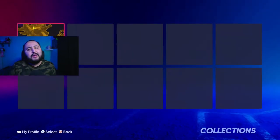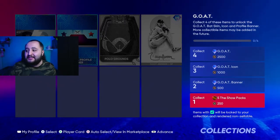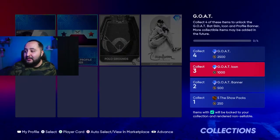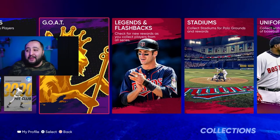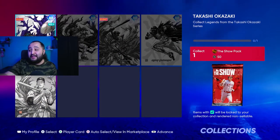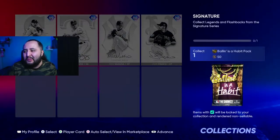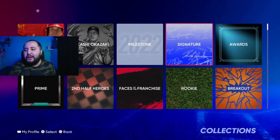You guys don't have to worry about the GOAT collection unless you already went 12-and-0, World Series, or have Polo Grounds or Randy Johnson — you get five show packs, the GOAT banner, GOAT icon, and GOAT basket as well as stubs. For legends and flashbacks, I say hold off for now — you can do it, but it's up to you. As you can see, collecting one gets you a show pack and 50 stubs, so I say it's not worth rushing yet.